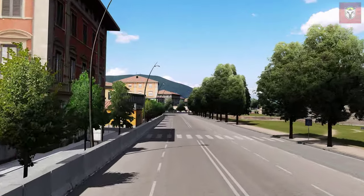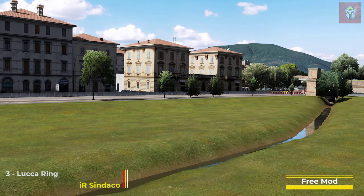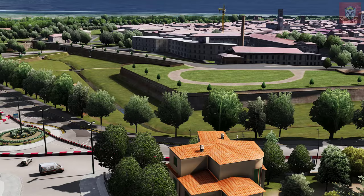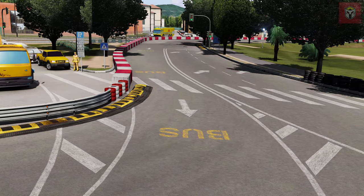At number 3 is one of my old favourites — this is Luka Ring, the 2014 layout. This is by IR Syndico, 3.4 miles long and 24 pits. I particularly like this for a lot of vintage racing. It is a really tight and twisty circuit but you've got all this great background too, so definitely a must for your collection.